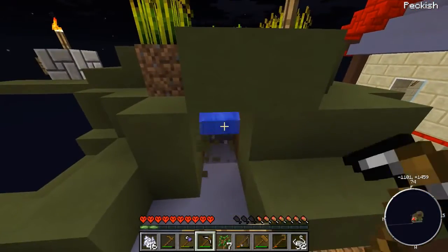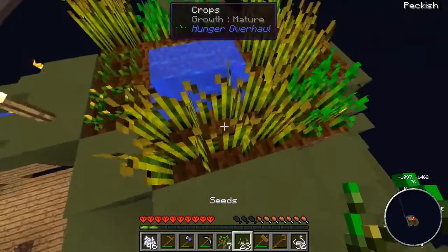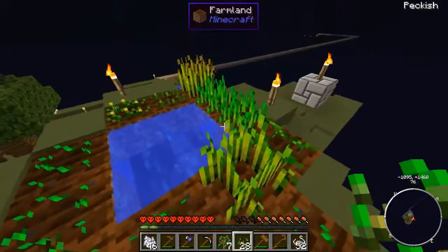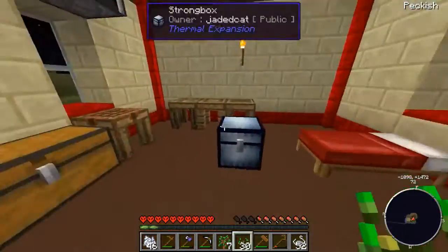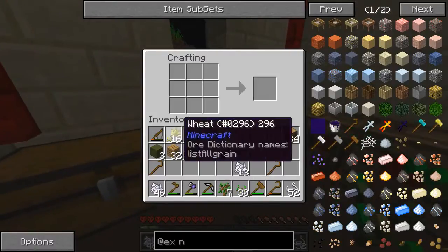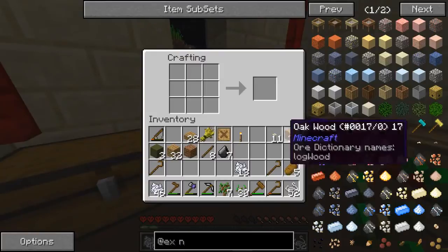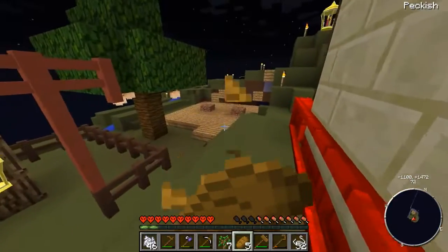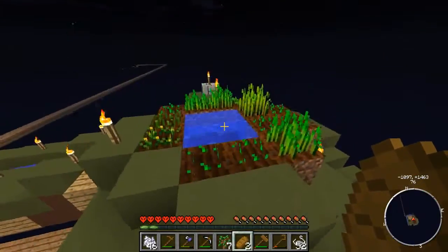We've got some wheat too we should harvest. We really need to pay attention to when this stuff is growing so I can replant it and get as much efficiency as possible from my farms. Wow, we got a lot of wheat from that! Wheat is the way to go — I like these fruit trees, but wheat is definitely the way to go.